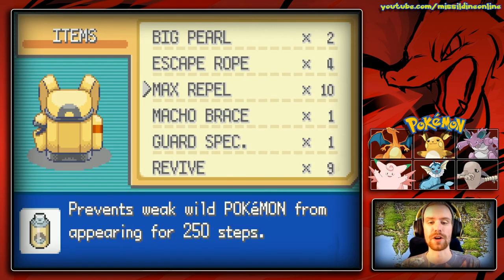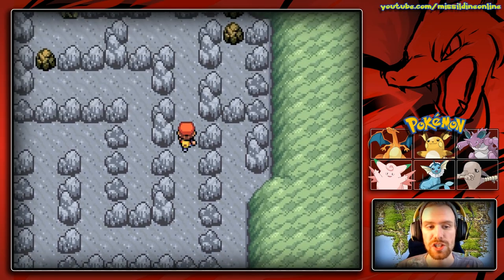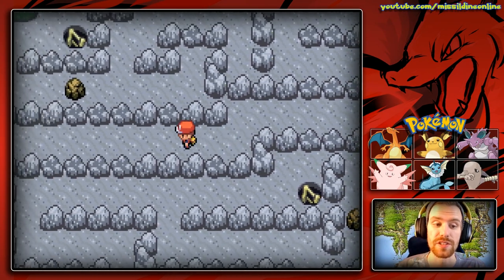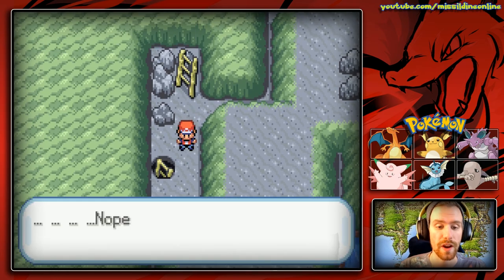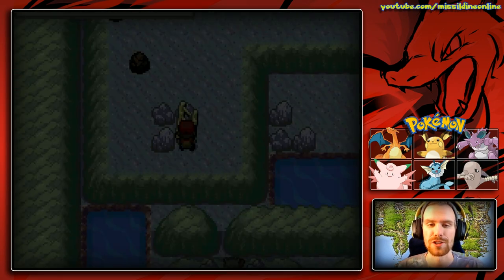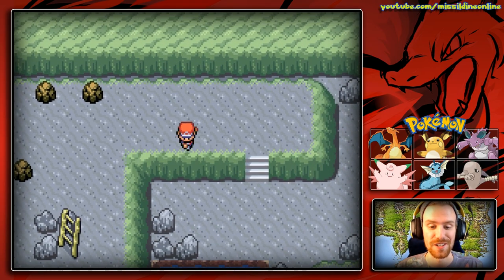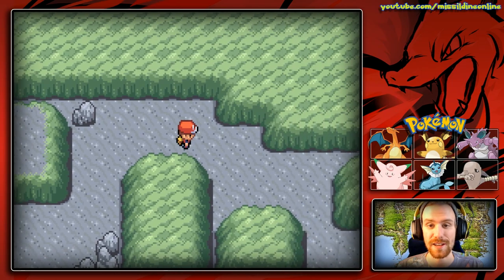Make sure that you have that Repel going. We are also leading with Luna right now because she has the highest level — she's level 62, which means we're going to run into a little bit less Pokémon. So we'll go ahead and use this ladder, which will lead us down. We're getting very close to the end of this dungeon, guys, and there is a Pokémon here that is just amazing.